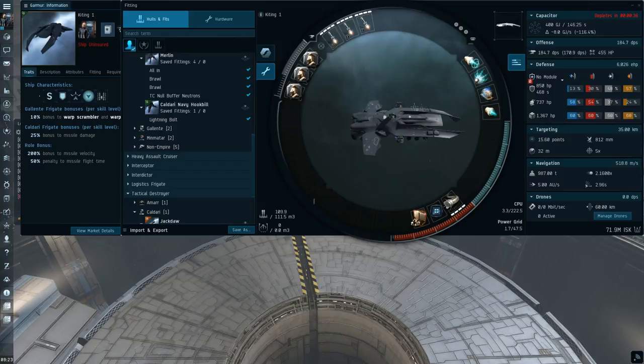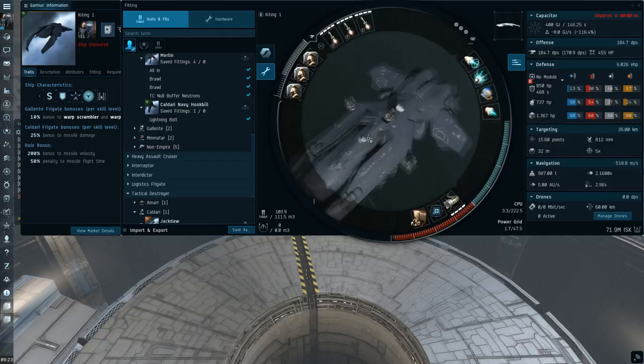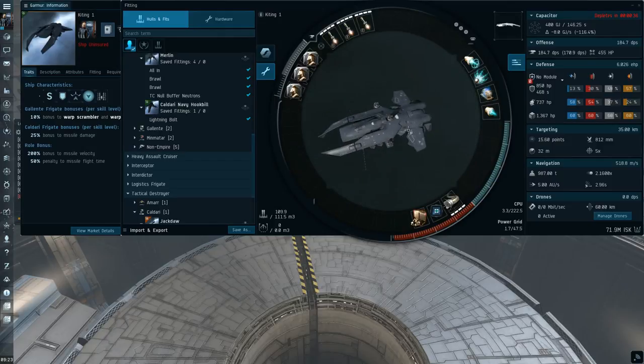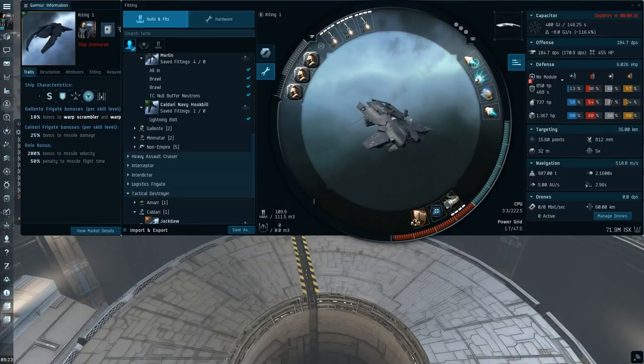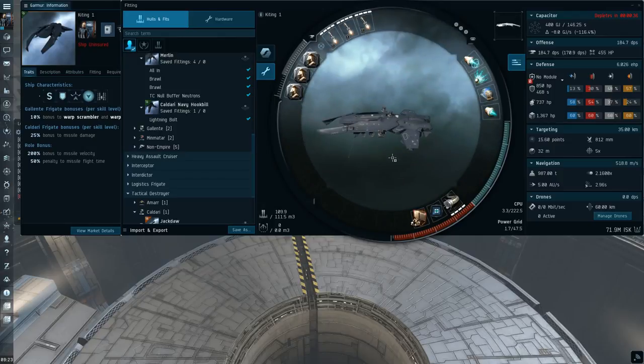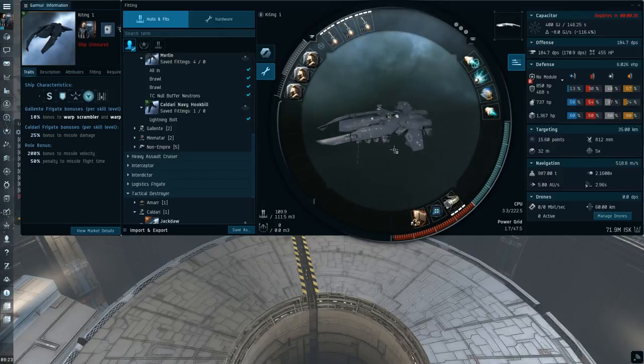The aim of this fit is that it's a pretty strong brawler. It's very similar to the Dual Prop Dramio in that regard, except it's a bit slower. But it has selectable damage type and it's a bit more clean than the Dramio because you don't have to rely on drones as much — you don't have to worry about losing them when you're roaming. It's also kind of an off-meta thing.